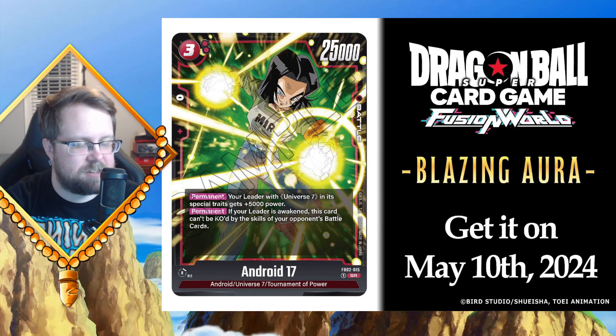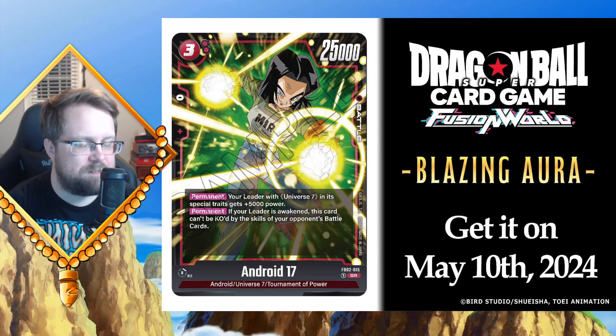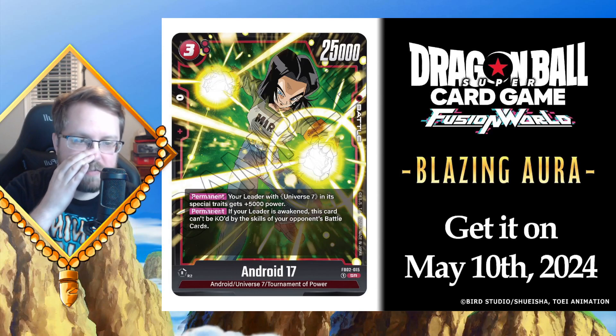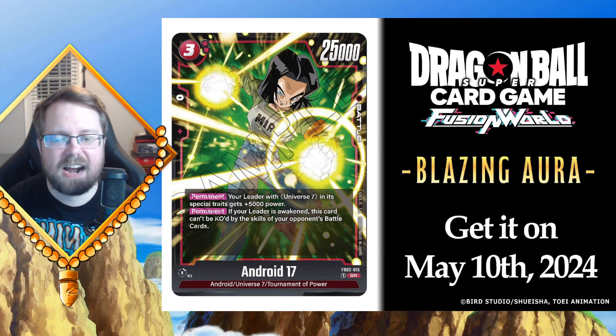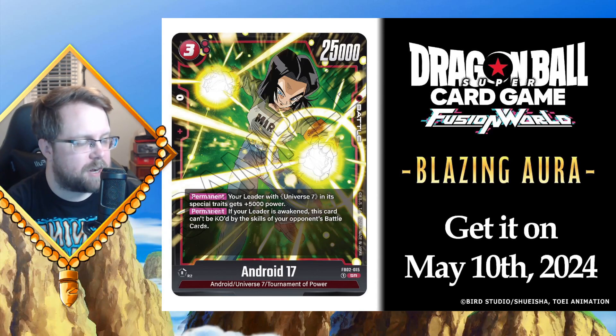The secondary ability is: if your leader is awakened, this card cannot be KO'd by the skills of your opponent's battle cards. That's really strong. You could play Kefla and then play this guy right after — Kefla can play a Tournament of Power card at three or less — and you've got a really strong board going into turns four and five. He's a Tournament of Power card so he benefits from searchers, and Universe 7 extra cards can search him too. Both abilities together with his power are just incredible.